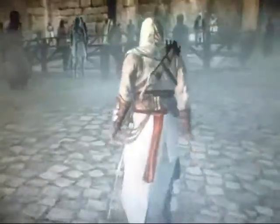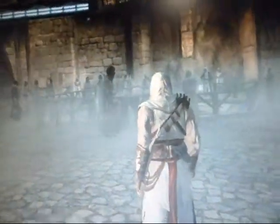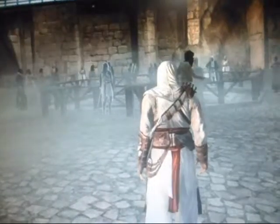Basically, you get to go to real places in the game that do exist in real life in the Middle East area. Right now on Masyaf, this is Masyaf's castle.